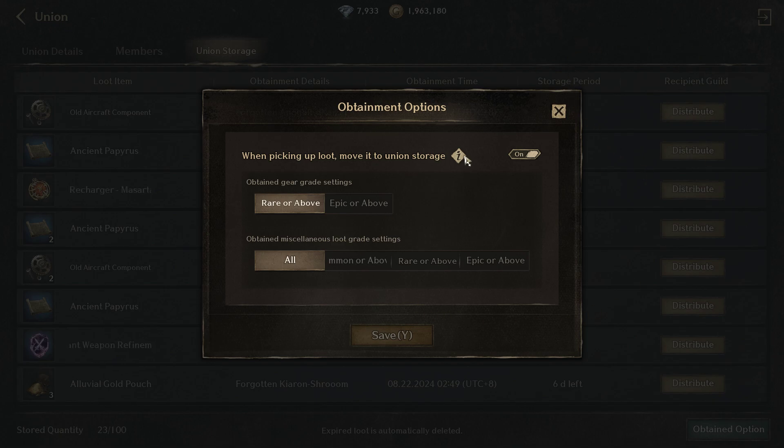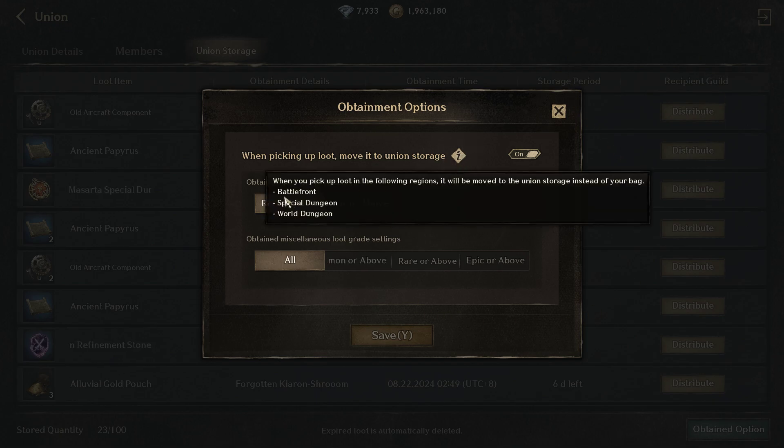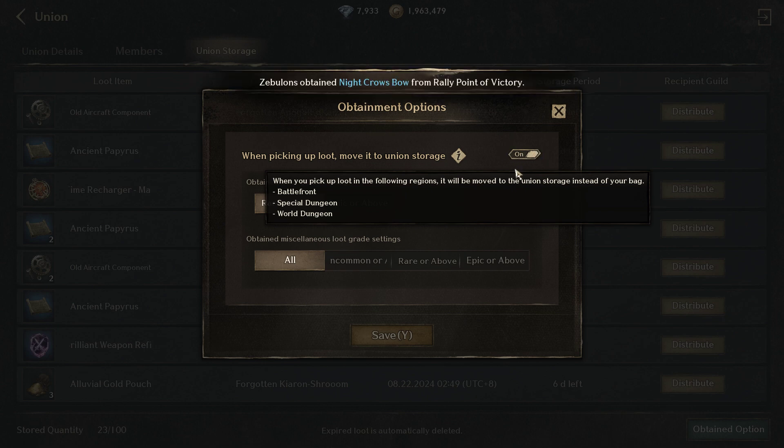Now, ang union storage gagana lang siya sa battlefront, sa special dungeon, saka sa world dungeon. And take note — this only includes the ones that drop on the ground. When you get an item, or when you kill a boss and it drops on the ground, you click it by pressing G — it will go here pag nakaturn on siya.